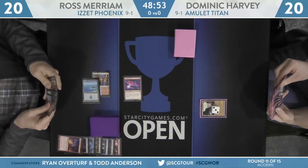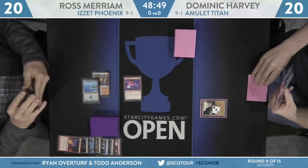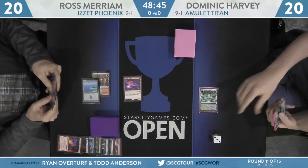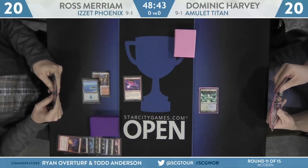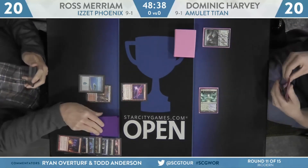Harvey, with no one-drop point of acceleration, no Amulet of Vigor, and no Sakura-Tribe Scout, there's a chance his draw might be too slow this game. Second turn for Harvey — Simic Growth Chamber, picking up that Gemstone Mine. He was on the draw; that'll mean he'll discard Primeval Titan to hand size.